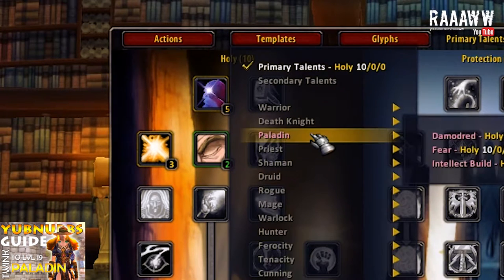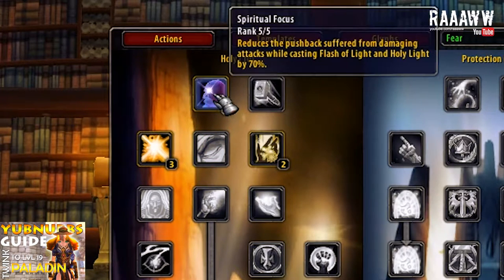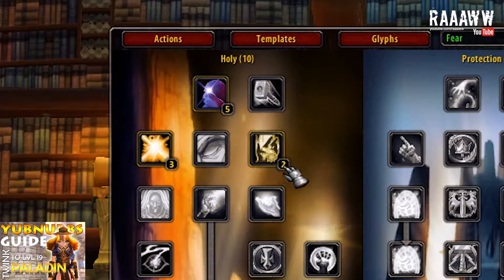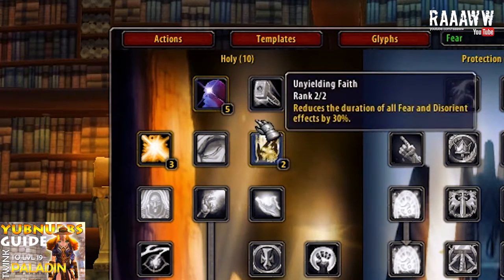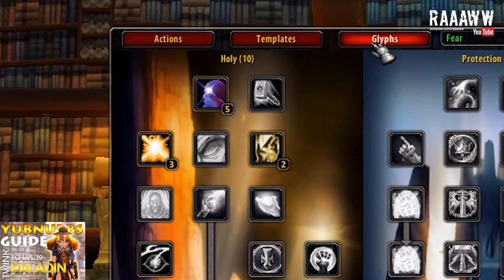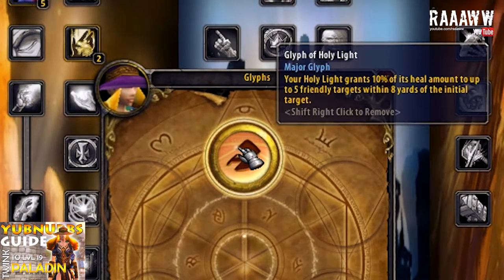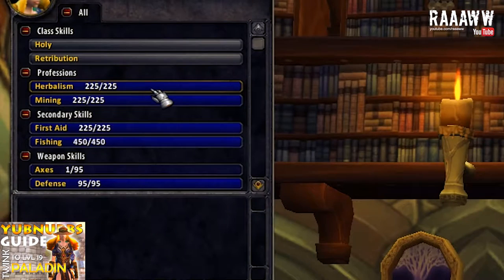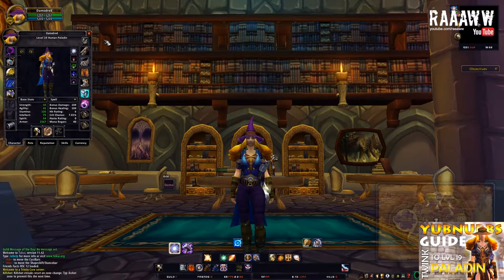I also recommend this set right here: 5 in Spiritual Focus, 3 in Healing Light and 2 in Unyielding Faith. I actually think that this talent build is a little bit better than the last one. As glyphs, I took Glyph of Holy Light and Glyph of Leonhands. The professions are Herbalism and Mining. So this is the starter set.